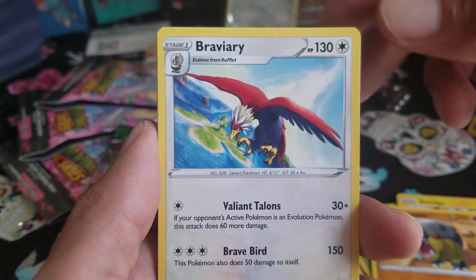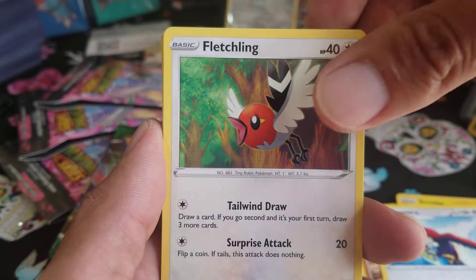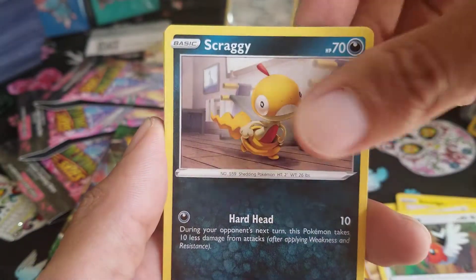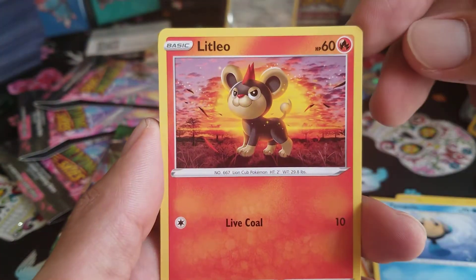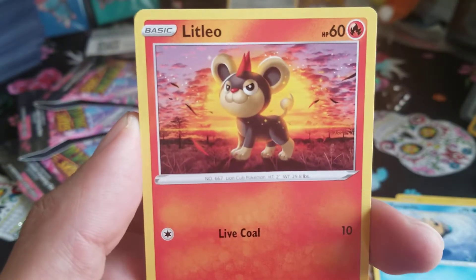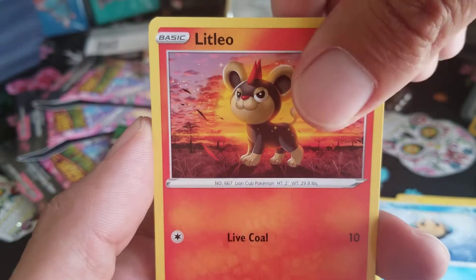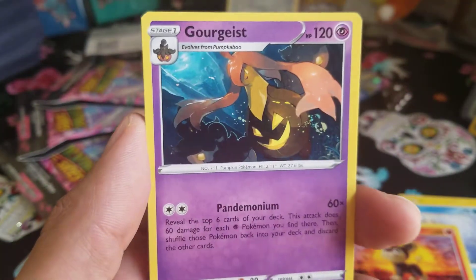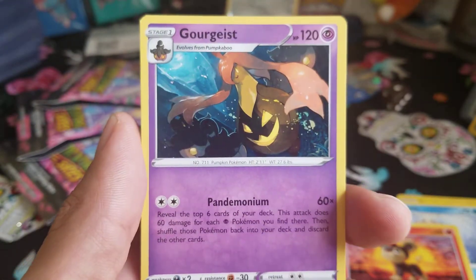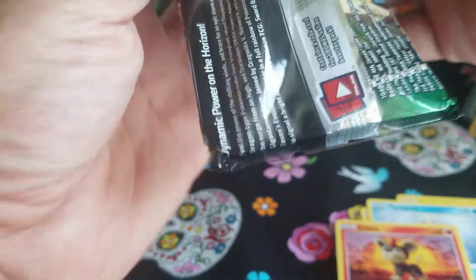Hippodon. Braviary. Fletchling. Scraggy. Hippopotas. Temple. Ooh, Litleo — I love this background. Very proud Litleo. Shopping Center. Reverse. In the back we have a Gourgeist — non-holo. It's a pumpkin Pokémon, like a Jack-O-Lantern. Come on three-pack, show us your magic.